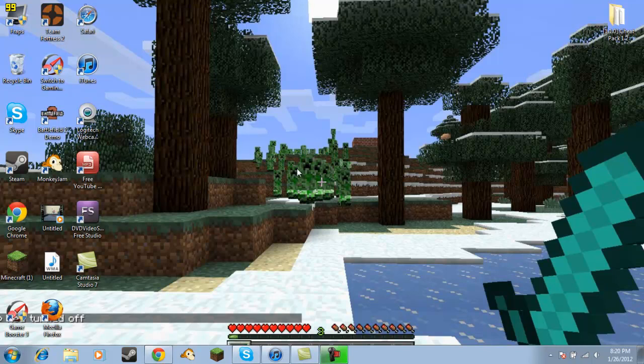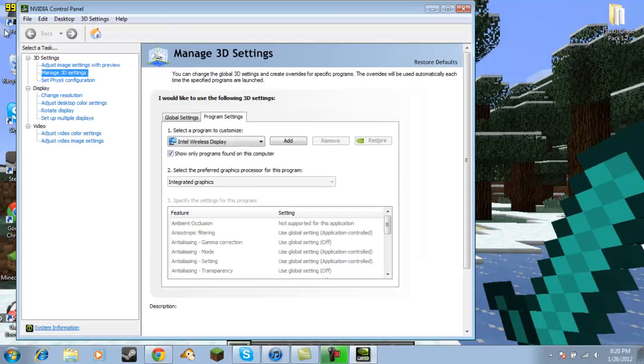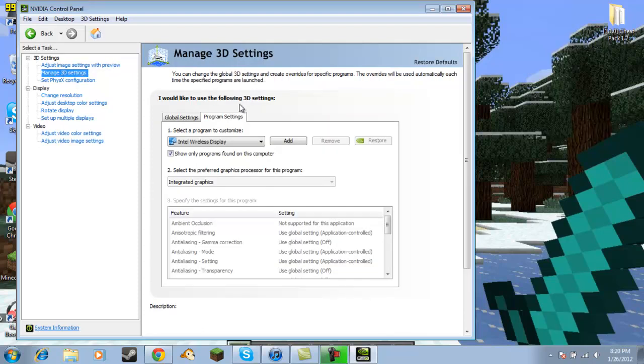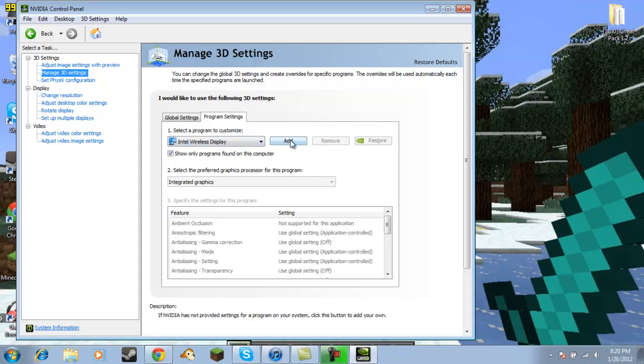So now we can go here to the Video Control Panel. When it comes up, go right here to Manage 3D Settings. Then go to Add.